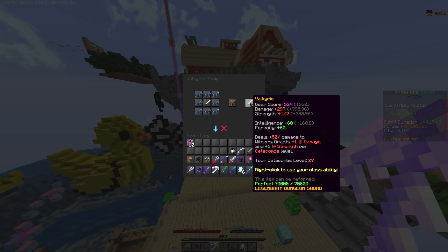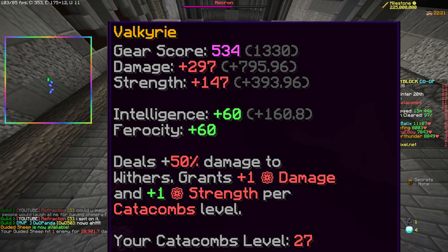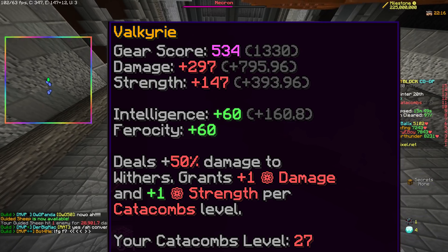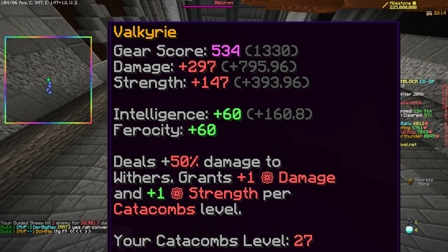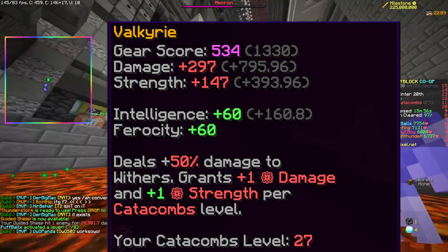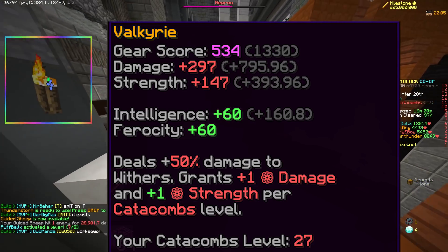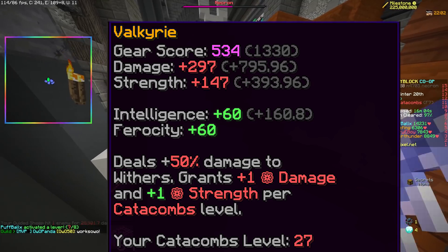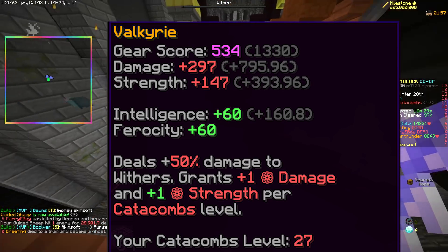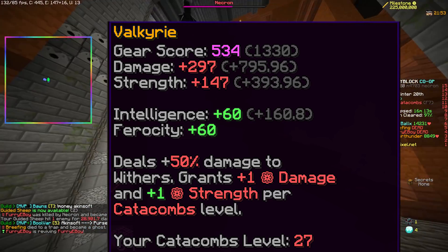The first of these upgrades transforms the Necron Blade into the Valkyrie, boasting slightly better but still not very good damage stats: a 50% damage boost to Withers, 60 Intelligence, 60 Ferocity, and +1 damage and strength per Catacombs level. 60% Ferocity is huge, and if you're using a Tiger Pet you're going to be doing way more damage than any sword in the game right now — screw the Livid Dagger or Gilded Midas. It's a fairly regular sword and you craft it with 8 Diamantis Handles around a Necron Blade.